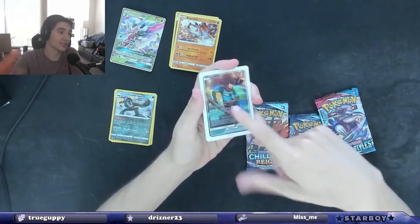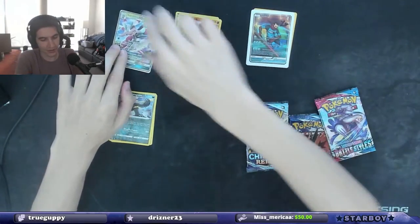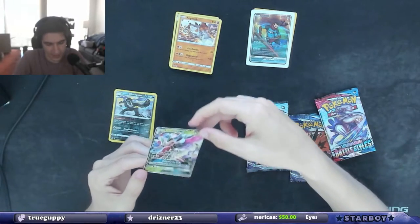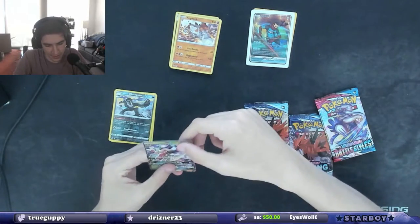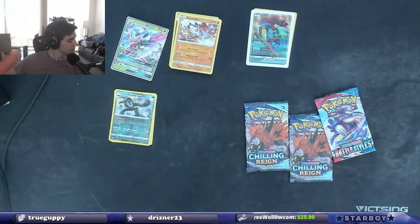And then we also got the Ninja Heart card. Kind of cool. I wonder how they decide on what they throw in.